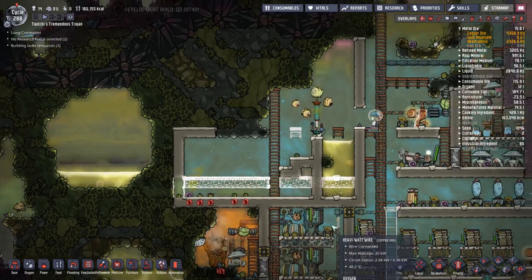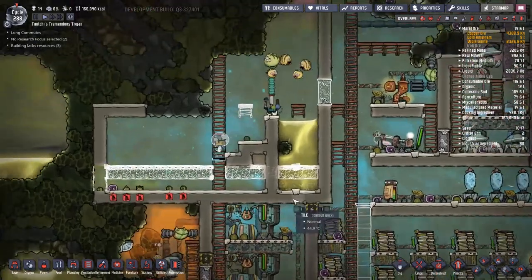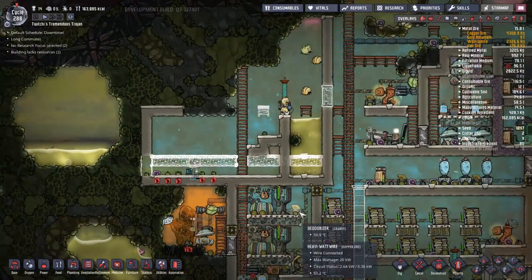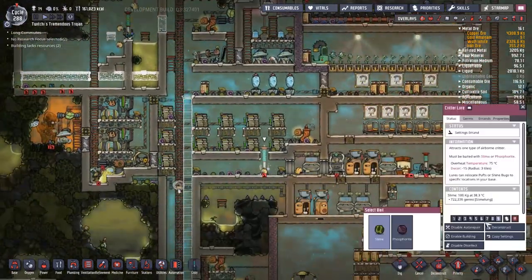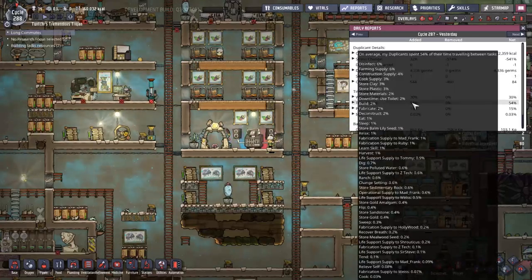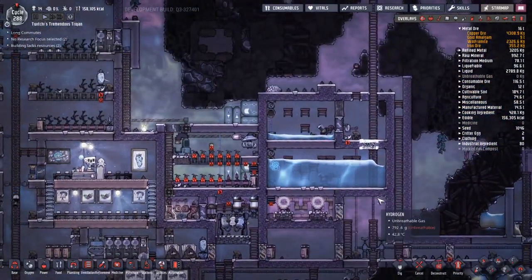The plan for the slime farm is to have polluted water all across the bottom because it releases polluted oxygen. We're also going to try to get morbs in here. The layer of mesh tile is to catch the slime so duplicants going in and out can grab it without having to swim in the polluted water.